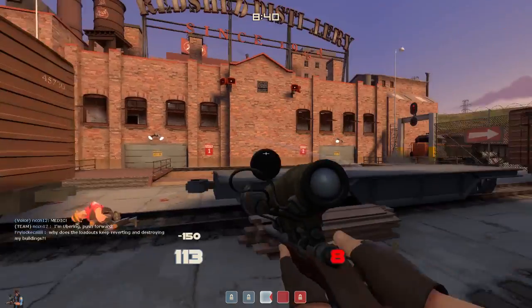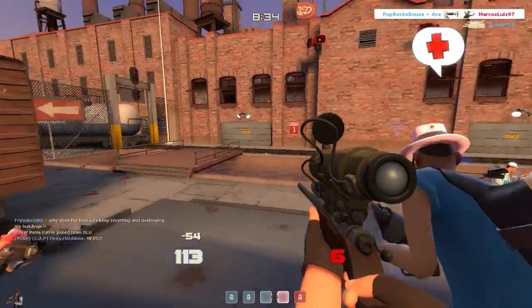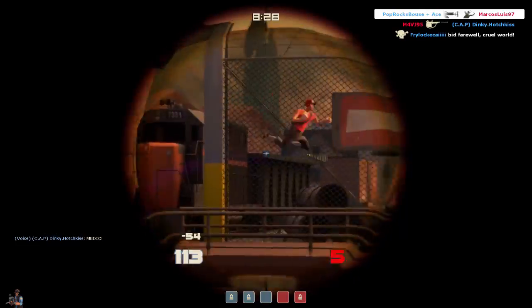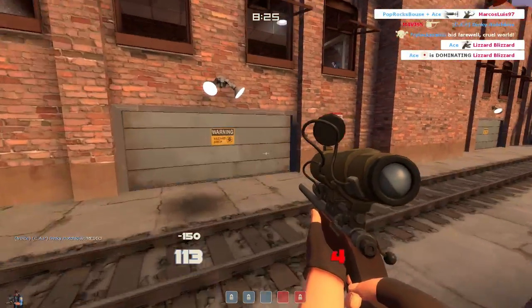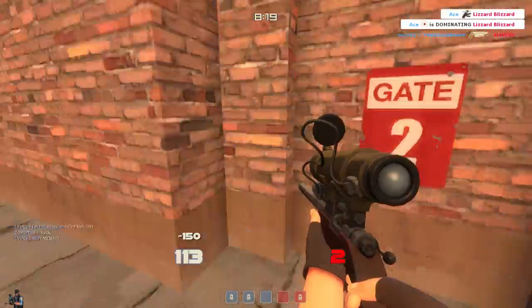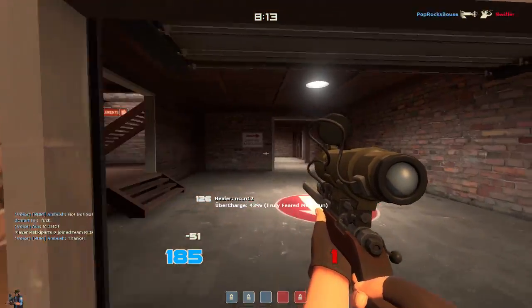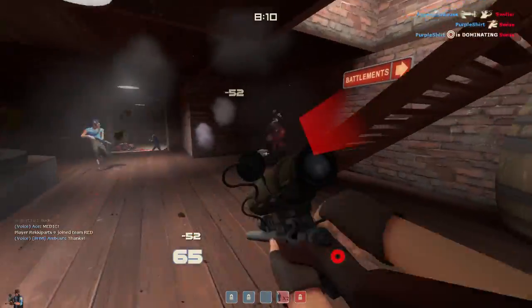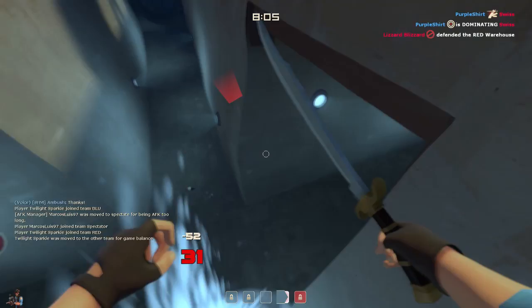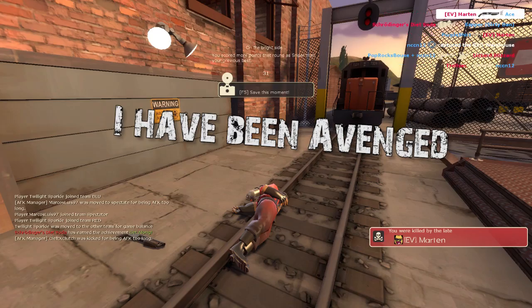Even if you are a decent sniper, it's so much more important to have heavy classes with you. Our team didn't have many heavies and those are always needed to push up. There's also a stupid mistake here from the demoman, but I didn't die fortunately. We are about to make our final push because we have them trapped on second quite nicely — they can't really get out, which is possibly a flaw in this map design.